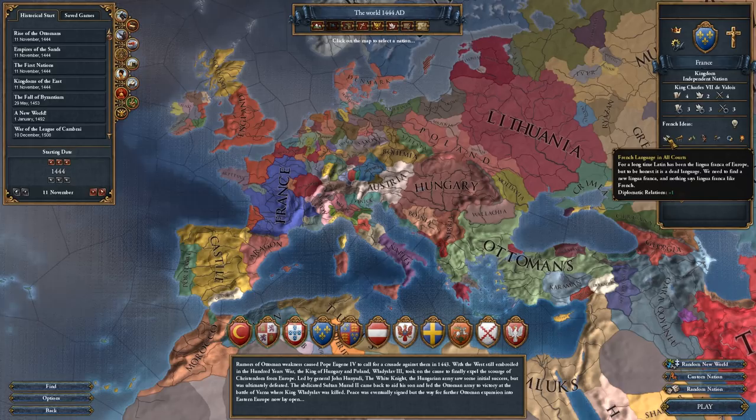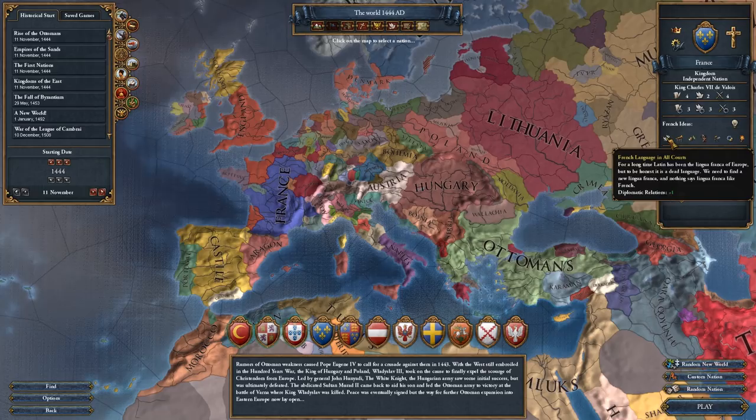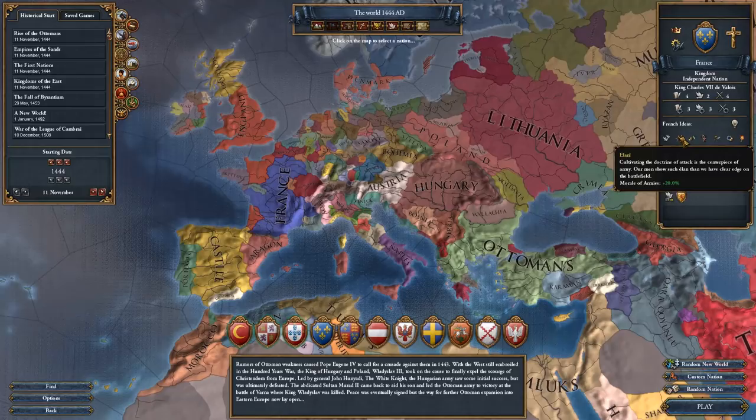For example, French language in all courts - once we get that, after the first three ideas you've gathered, you get another diplomatic relation. Every country is usually limited to four relations: four vassals, allies, military accesses, or trade leagues. As France you can get a fifth one. One of their most powerful ideas is morale of armies plus 20%, meaning your soldiers stay in the fight for longer and can outlast your opponent - even if you lose more troops, you can absorb the loss because of the national manpower modifier.